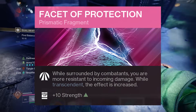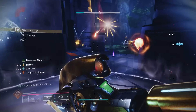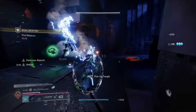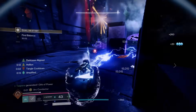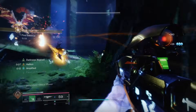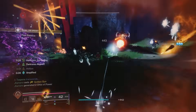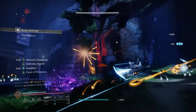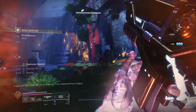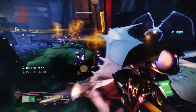Next is Facet of Protection: while surrounded by combatants you're more resistant to incoming damage while Transcendent. Using the Prismatic subclass you'll be Transcendent fairly frequently when damaging bosses or using your Prismatic abilities. Finally, Facet of Blessing: melee final blows start health regeneration while Transcendent. So once you activate Transcendence, your rapidly-regenerating powered melee kills let you heal and stay alive very easily.